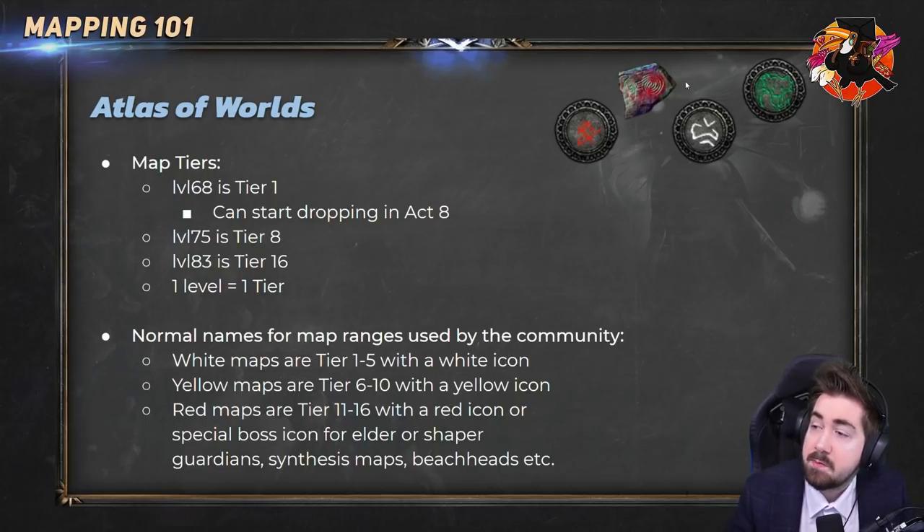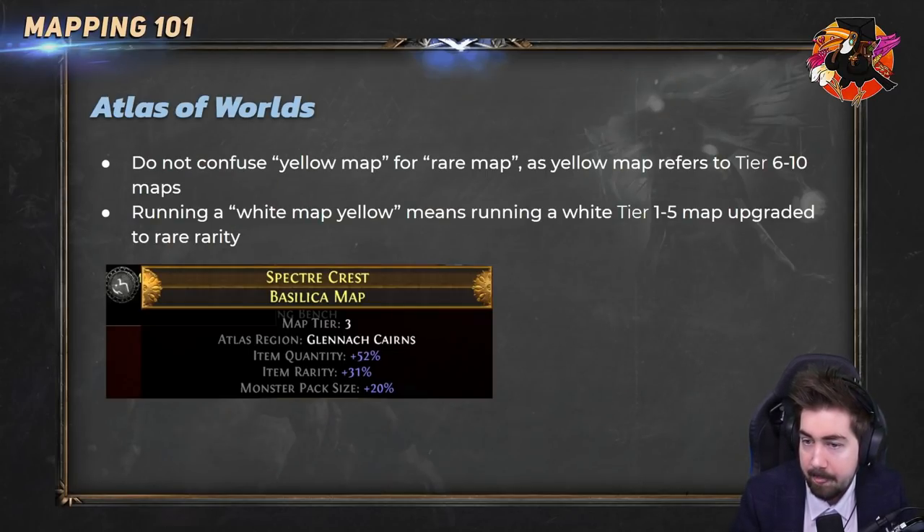There are also unique maps like the unique atoll map, and special maps like Lair of the Hydra, which is basically an endgame boss. This isn't what you'd call a yellow map, and I get how the naming can be confusing since you call yellow items rare.